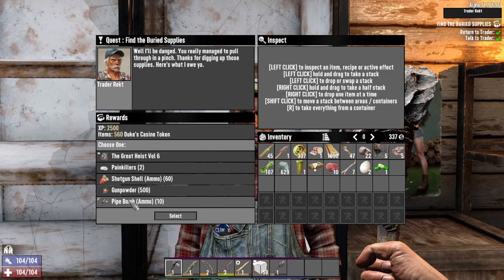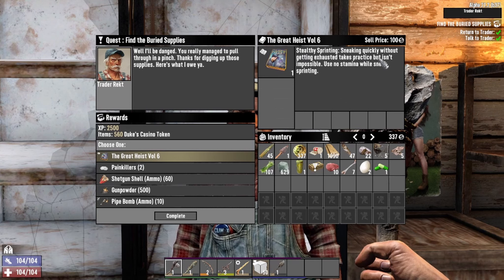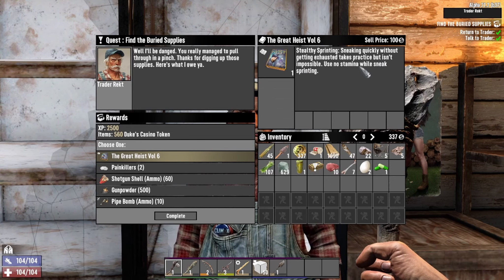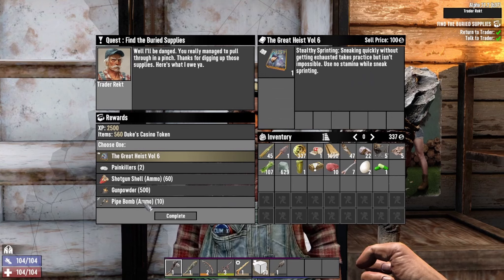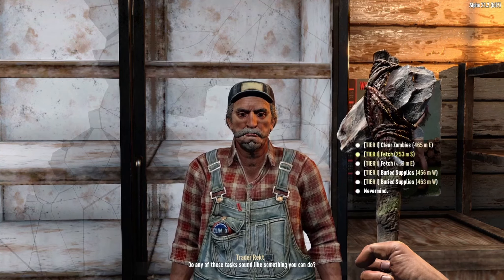Let's return this job. We got some pipe bombs — that's good — and we got a great heist. This book says 'Stealthy Sprinting: sneaking quietly without getting exhausted takes practice but is impossible — use no stamina while sneak sprinting.' That's pretty good. I do want to get the pipe bombs though — that's pretty tempting, especially for tomorrow's horde. Yeah, let's go with the pipe bombs.